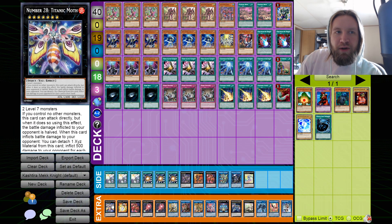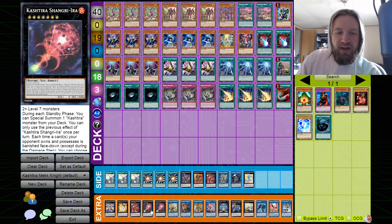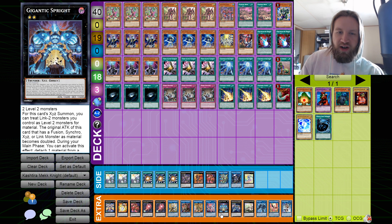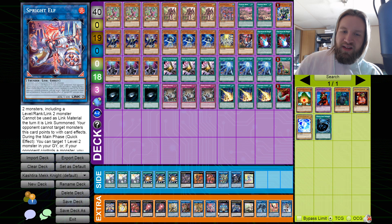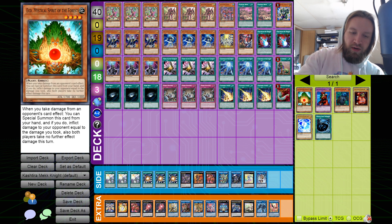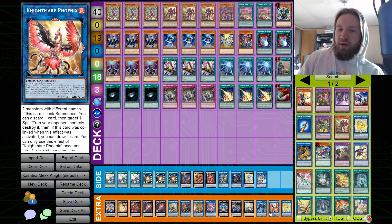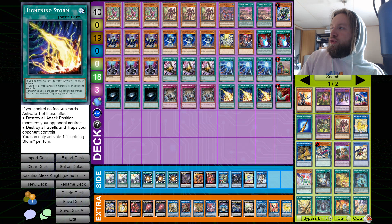In the extra deck: Titanic Moth, Big Eye, one Diabolus the Mind Hacker, two Kashtira Shangrila, the three charmers — Light, Dark, Earth — Elf, and Gigantic. The line is: charmers can turn into any name, make Elf, Elf brings back the charmer, overlay into Gigantic, Gigantic attacks, make Zeus. Then the Draco Sack line with Link Spider and Salamangreat Phoenix. I'm actually going to swap out IP Masquerena for a second Unicorn — that way when you go Draco Sack you go Link Spider into Phoenix, pop a back row, draw a card, Unicorn spins a card, and it's just a lot of removal.